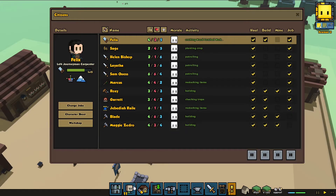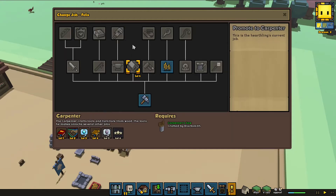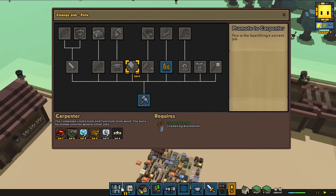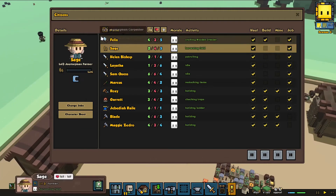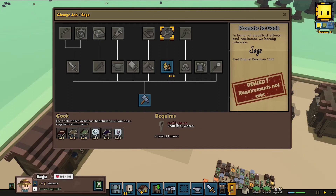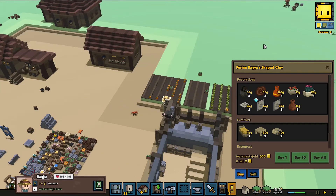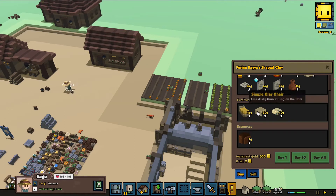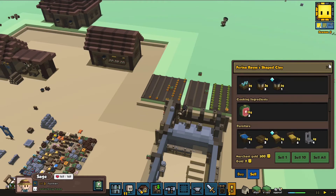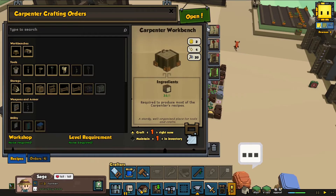We are close to that — we have 11 of them, but we need to level them up. For example, Sage is going to stay a carpenter... actually, Sage is going to become a cook eventually. She is level 3, which means she can do it now, but we need a cook spoon. We have a trader approaching but I don't think we want to trade for anything — we want a cook spoon.